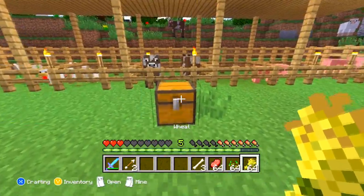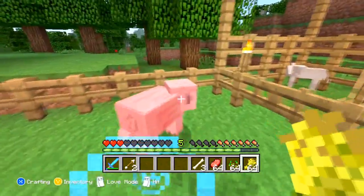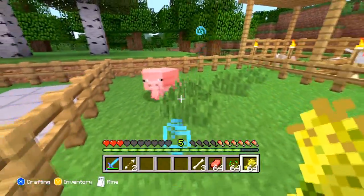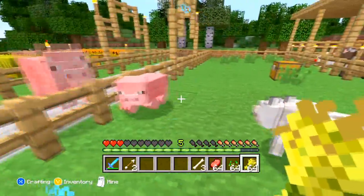Now you can breed animals, and you can also make them follow you. For a pig it's wheat — as you can see he is following me around. You can herd animals now and they won't despawn on you.